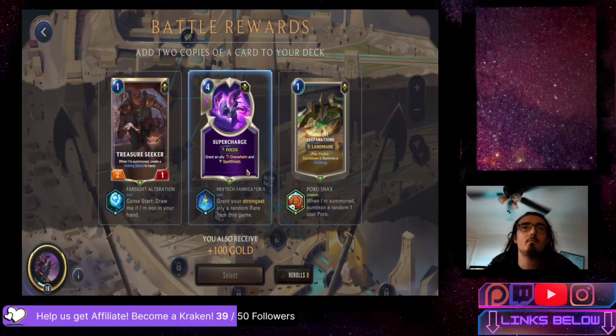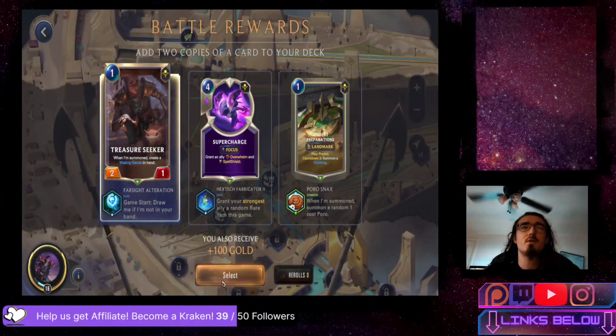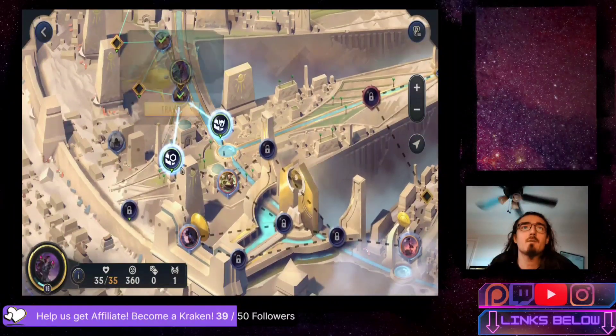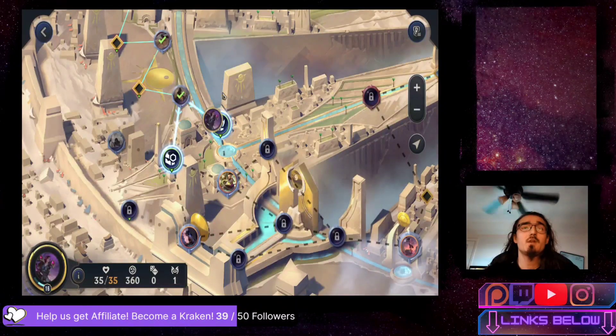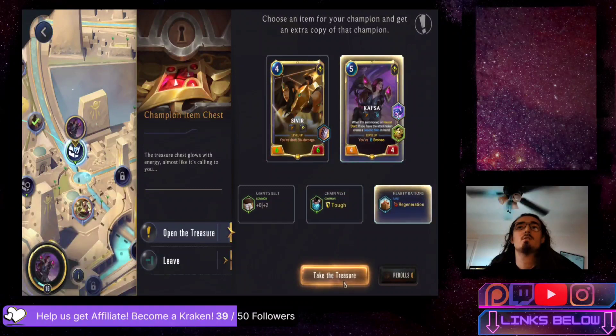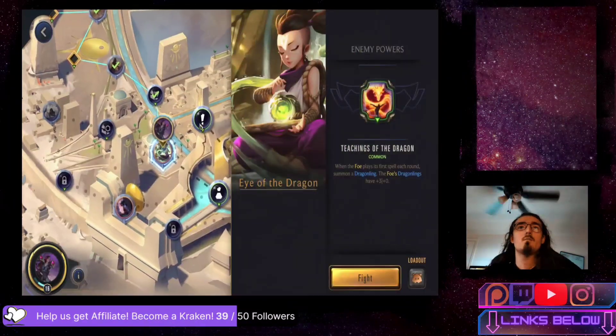All these choices are okay in my opinion. We don't have spell mana coming back to us this time around, so ancient preparations or treasure seeker is okay — treasure seeker gives us a more reliable first turn without far sight alteration. We have the choice between the item chest and the champion item chest — we're going to go for the champion item and a generation on Kaisa. Now we have to take on Eye the Dragon again, but after that we have a shop and then a healing node.